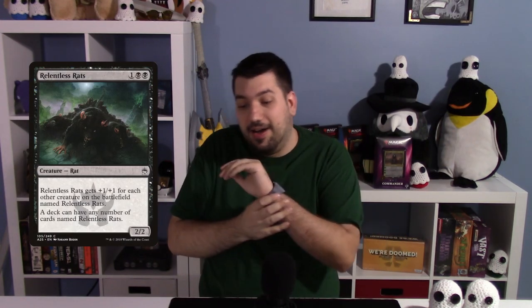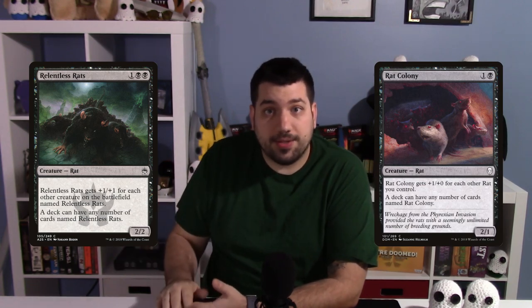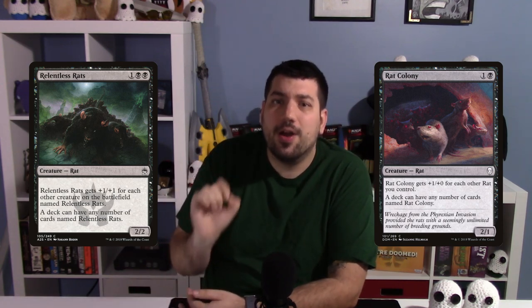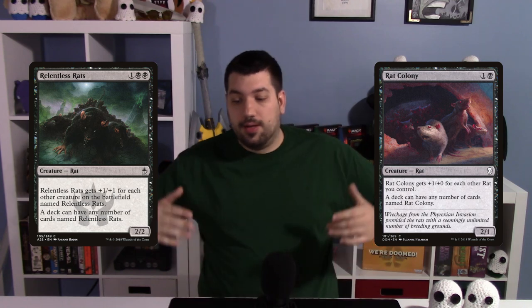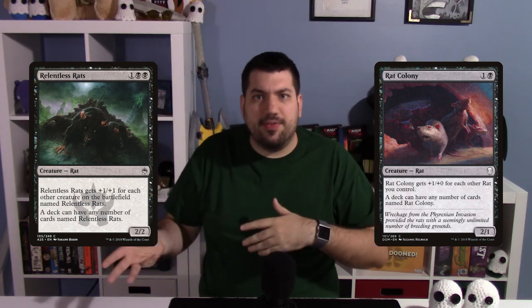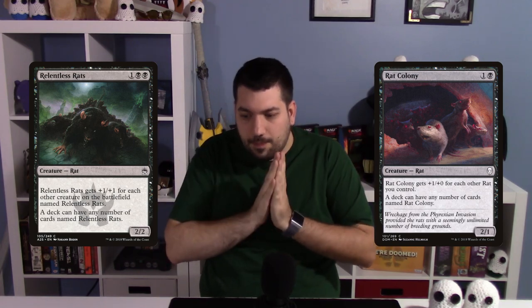Then you've got your rat buddies. Relentless Rats cost one black black, they're 2/2s that get +1/+1 for each other Relentless Rats on the field. Rat Colony came out a bit later as a callback — they're 2/1s that get +1/+0 for each other rat you control. So while Relentless Rats get really big both on attack and defense, Rat Colony can get big on the front but the back is still quite small.